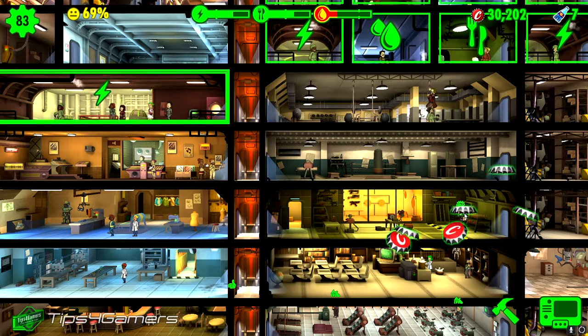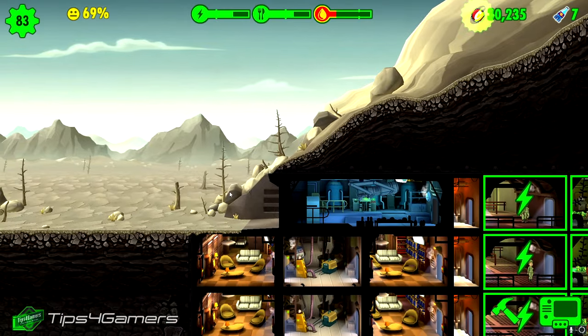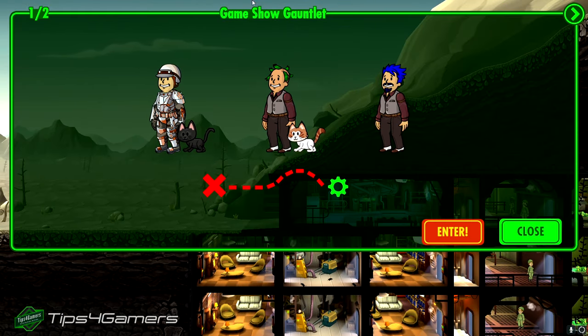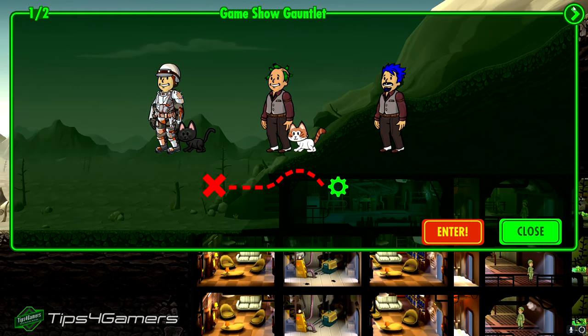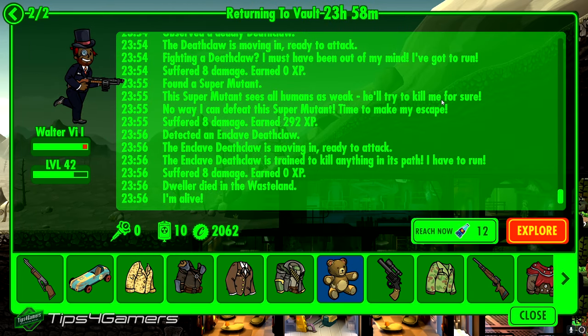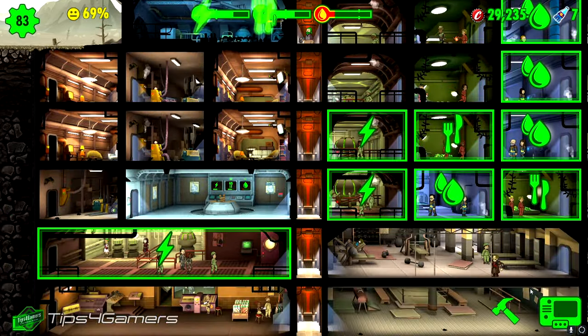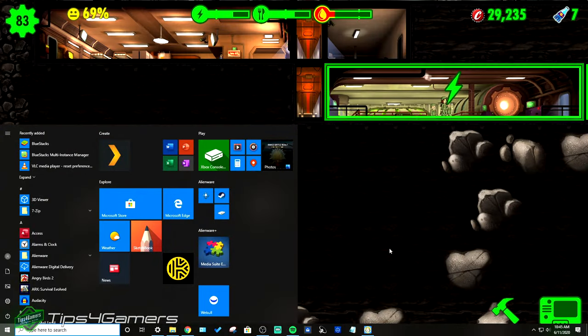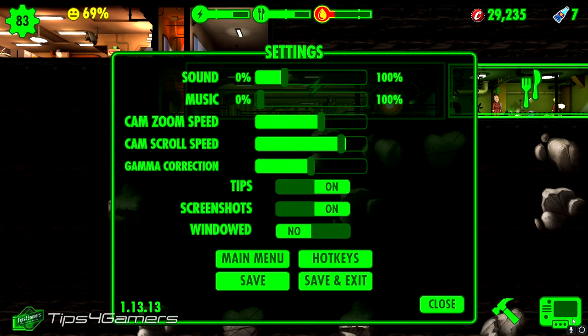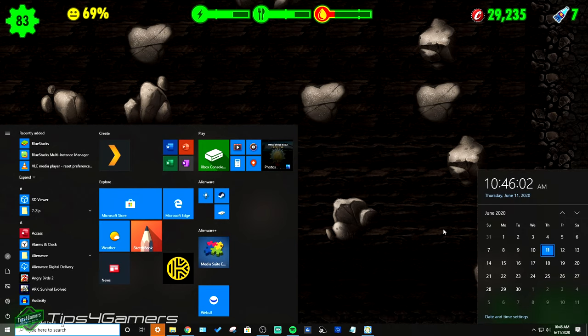When I click on it, 16 hours have passed in no time. That's how you manipulate device time to fast-forward the game. Now to continue manipulating time repeatedly, you don't even have to save — just bring back up the date and time settings and adjust again.